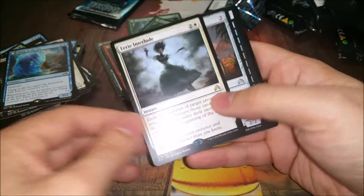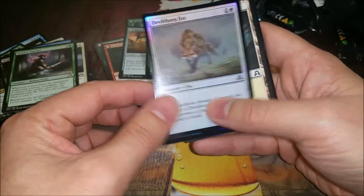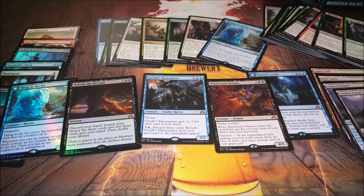Eerie Interlude, Harvest Hand - look at the devil token! Last pack and I'll try to do a recap. Tireless Tracker - sweet! In the Moan and a foil Devil Thorn Fox or Wolf - not bad at all.